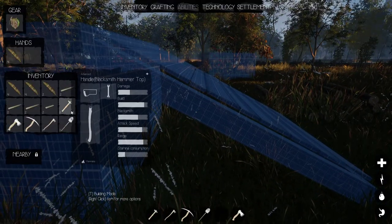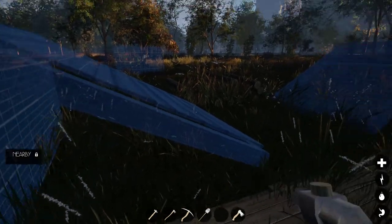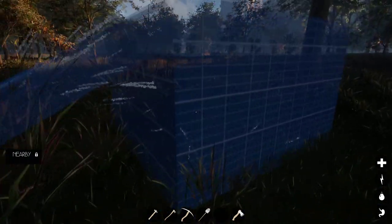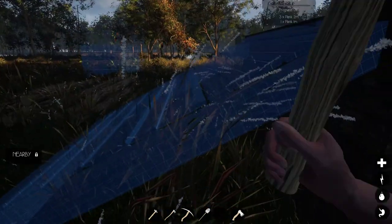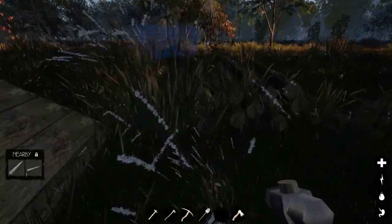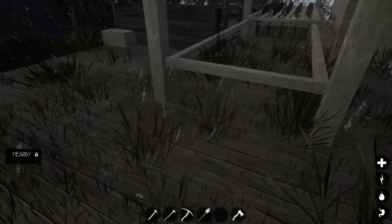Alright, so we got a collection of materials. Let's hit one to bring up our hammer. Pound in the birch here and over here. We got some planks from our storage. And there we go — now this lets us stand right here.